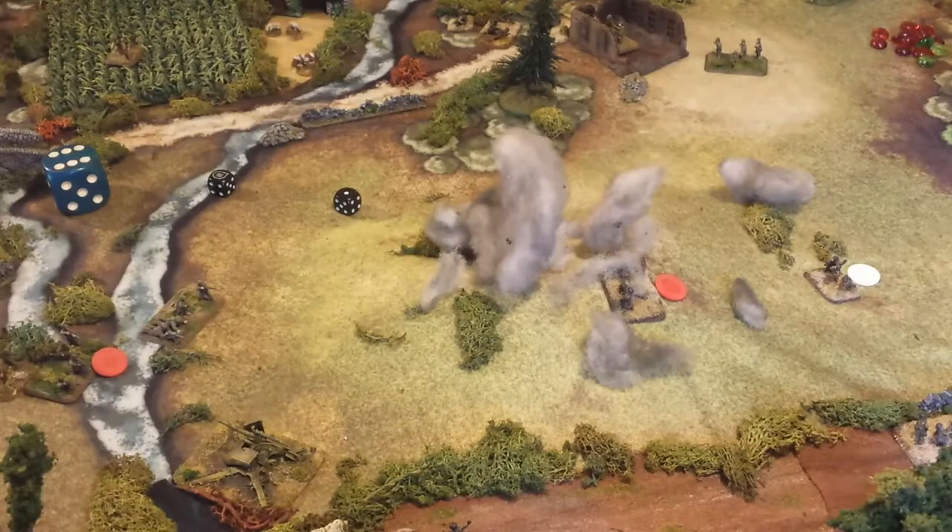Now is a good time to take a look at some of the off-board artillery roles and how it works — how do you call them in? We're at Turn 6 with the Americans, and one of the first things they did is call in some off-board artillery. They have one fire mission available, and each side has so many missions available.